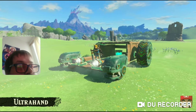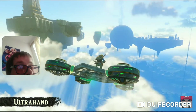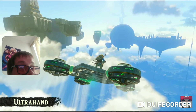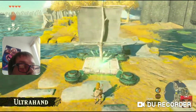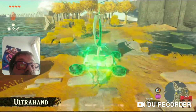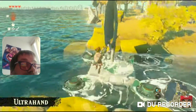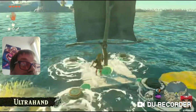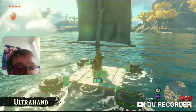In the most recent trailer, we showed scenes of Link riding a large car and a flying machine. Those vehicles actually aren't in the game from the start — instead, you'll be able to freely craft them on your own. There are all sorts of objects you'll come across in this game, and depending on how you use your imagination, you can do a lot with them. Try crafting different things and explore this world at your leisure.